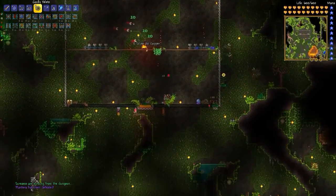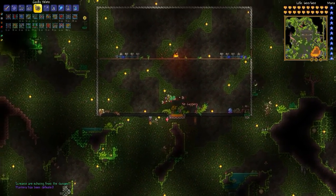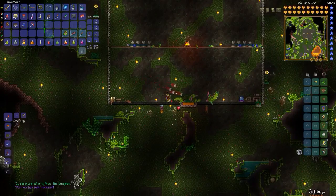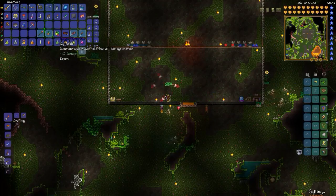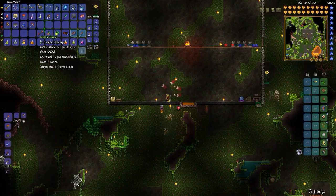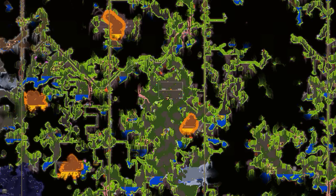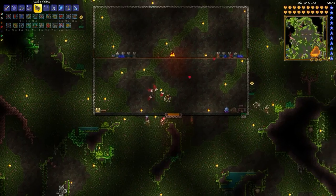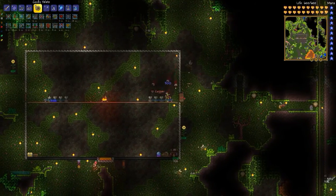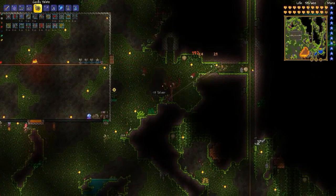And that's Plantera. So the loot: the Spore Sack that I've never used, a Seedling that I don't care about, and then Nettle Burst, which is effectively an upgrade of Vile Thorn. It's a spell that will go through walls, so if you need to damage something on the other side of a wall you can use that. But the yo-yo in situations like this works a lot better.